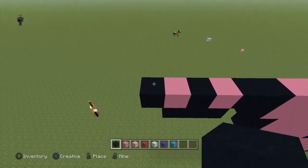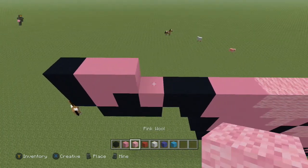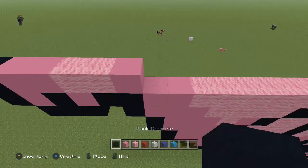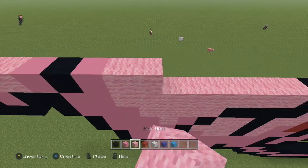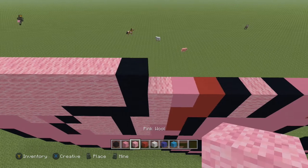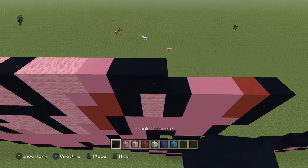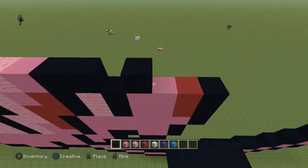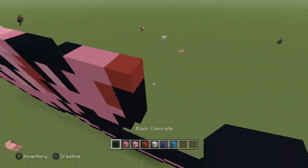Now do: one black, two pink wool, two pink wool, two pink wool, one pink wool, one black, one pink concrete, eight pink wool, then one black. Skip the next block, come to the pink block, and do: one black, two pink concrete, one red, and a black.